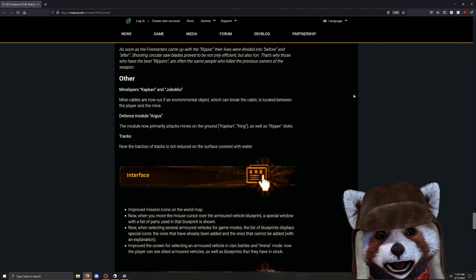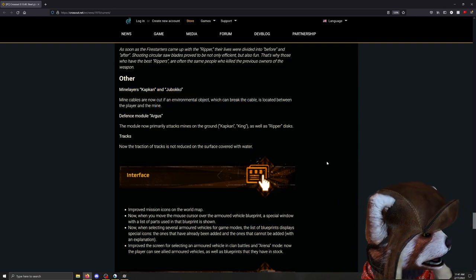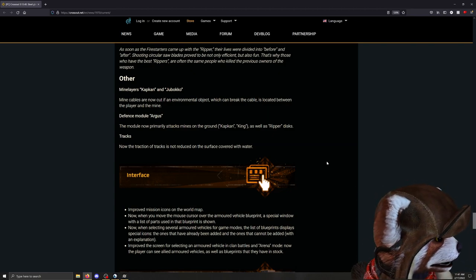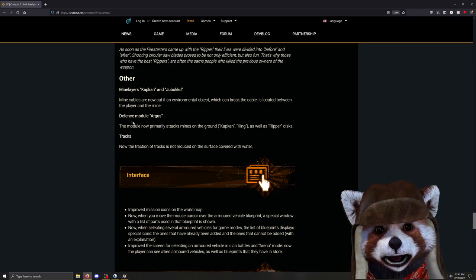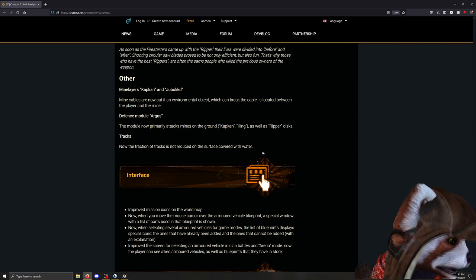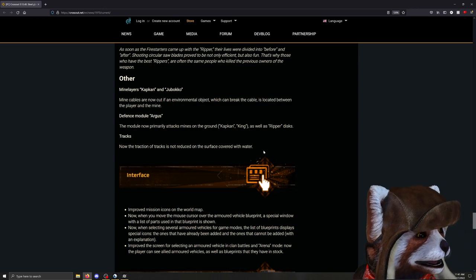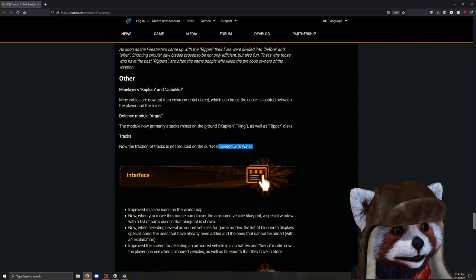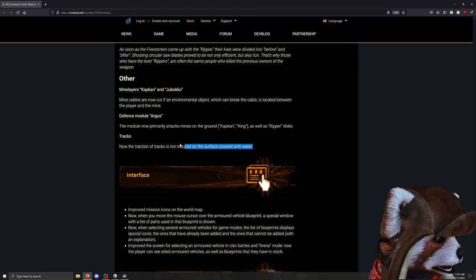The Cap Can and Junk Bow cables are now actually broken if you go behind an object, which is nice — being stuck between an object and a mine that's between you could make it indefinite until the mine expires, which can be upwards of a minute. The Argus can now also target the Cap Can and the Ripper, which is definitely very interesting — it makes it much more mandatory as opposed to just being a purely anti-missile thing. Tracks now have extra surface traction on water as opposed to reduced traction, making your car a bit more stable.